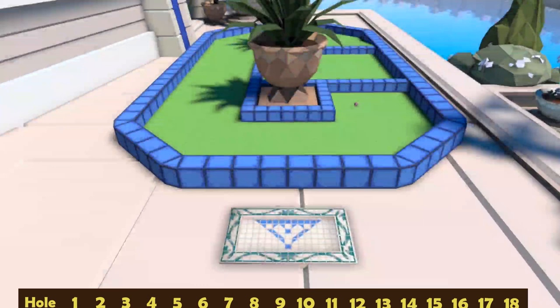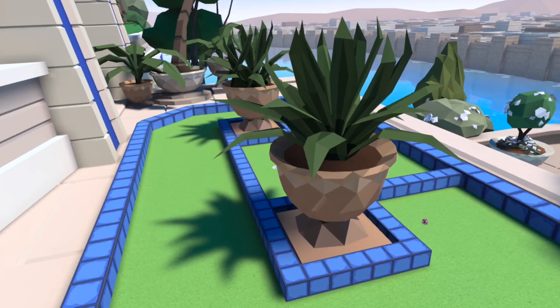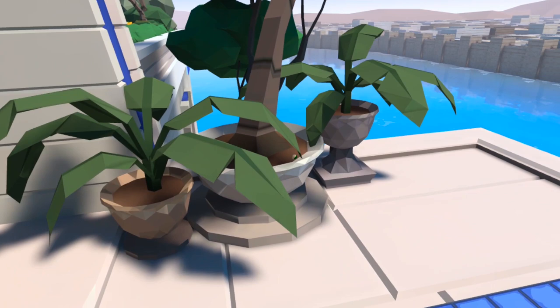Next is number four and again for this one we want to go straight on past the end of the hole. You can see three plant pots at the very end — the middle one, the largest one containing the tree, has the ball in it, just hidden underneath a leaf.